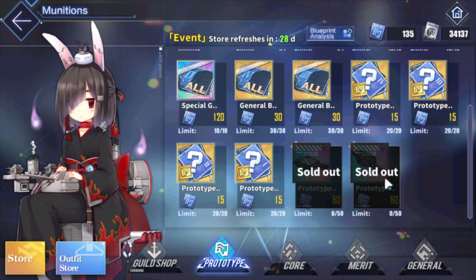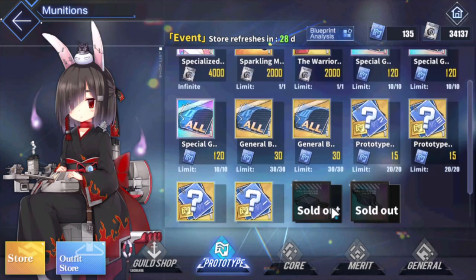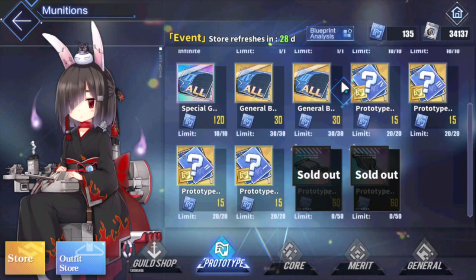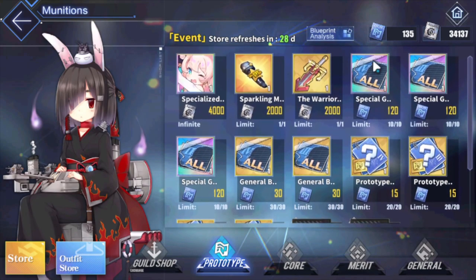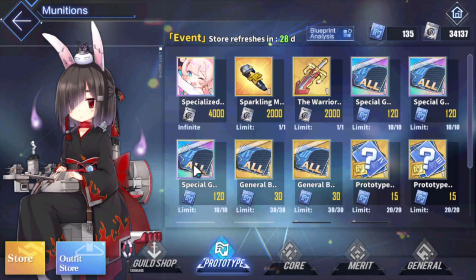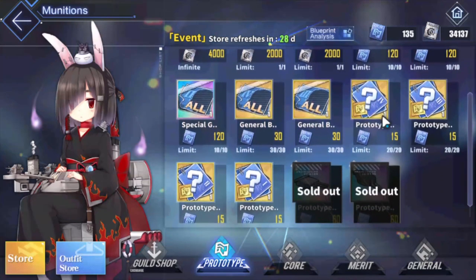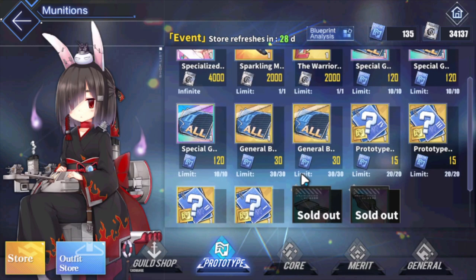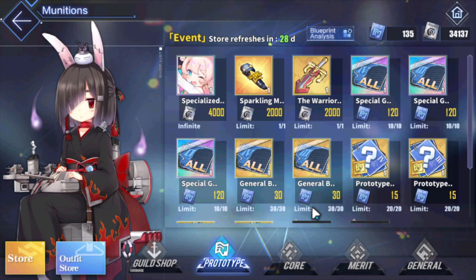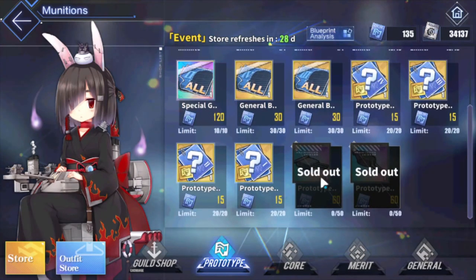Focus on the battleship gun first, then work on the heavy cruiser gun. If you want to wait for the 10-roll eventually, go ahead - otherwise spend leftover cores on whatever UR ship you want. Ignore the SSR prints entirely; you'll get plenty along the way. Hopefully that answers your questions - good luck on your 234s, and if you're still working on your first UR gun, go battleship first, then heavy cruiser.